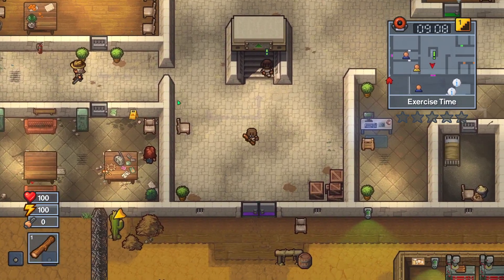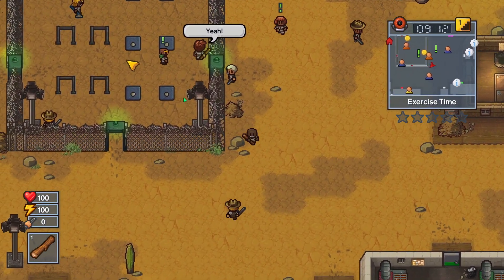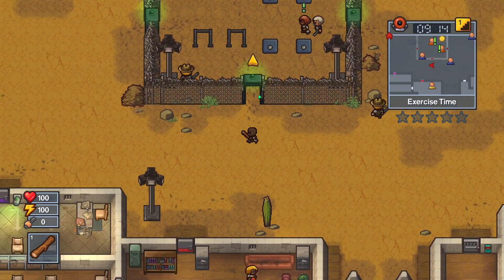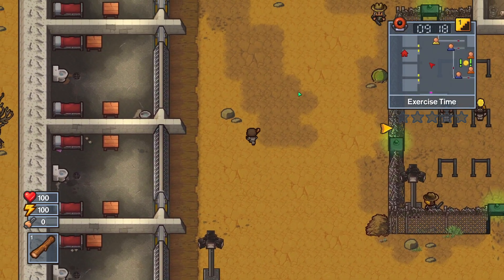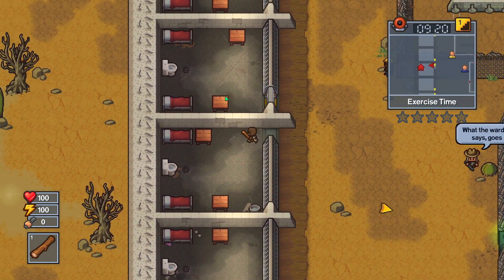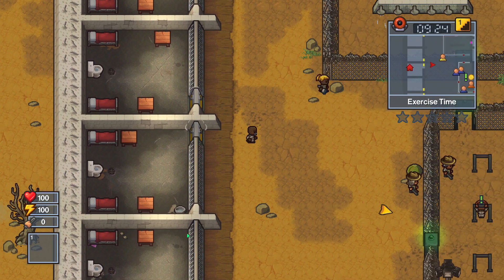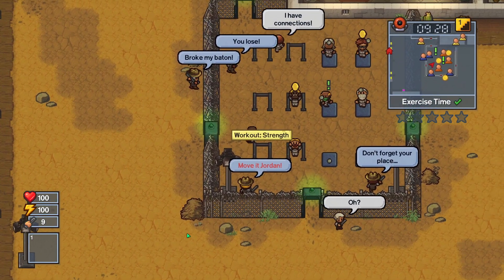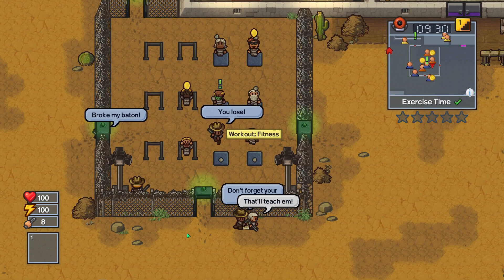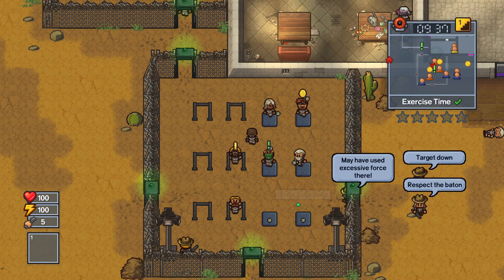Now we have exercise time. That's actually a little complicated, because as you know the exercise area is very much guarded by metal detectors all around, so I have to sneak this out first before I can go in. There we go, so we have like three pieces of timber. And they're not happy with me. Give me a second, I need to deal with something. All right, and we're back, that should be taken care of.